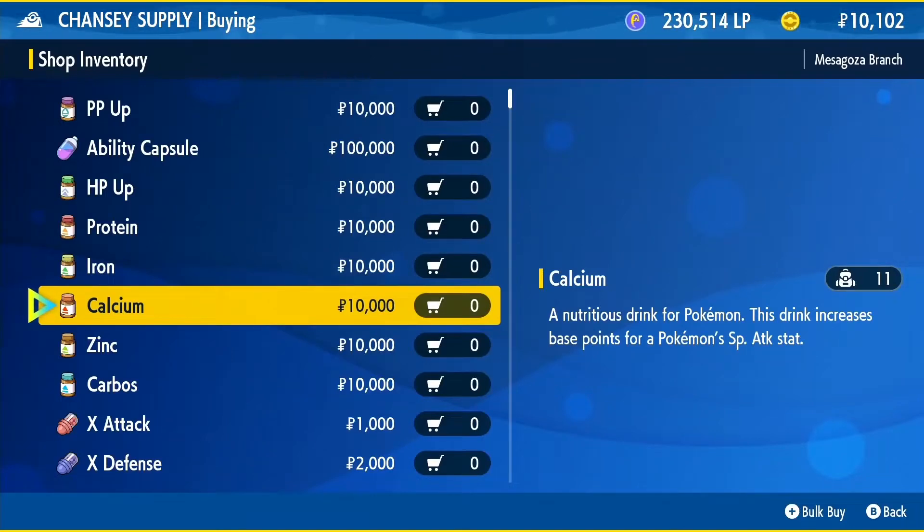You do not want to use these for EV training. Even though this game has a lot of options for setting up your Pokémon pretty easily post-game — you have access to mints, bottle caps, ability capsules, and these nutrition drinks.